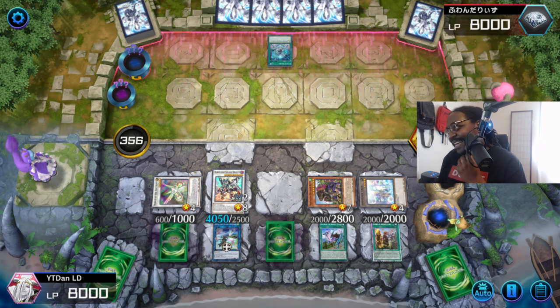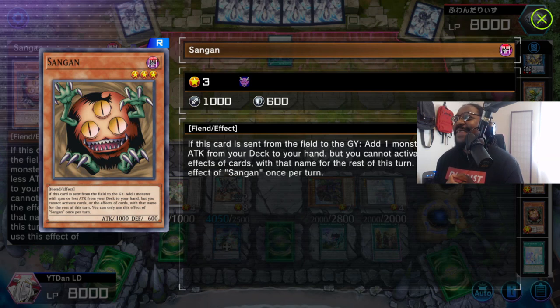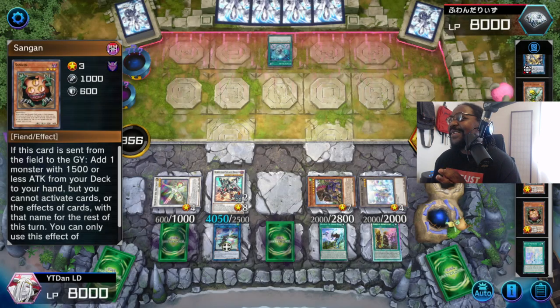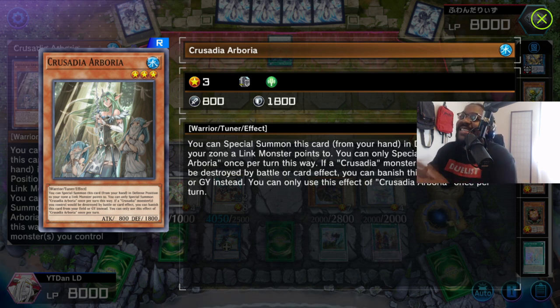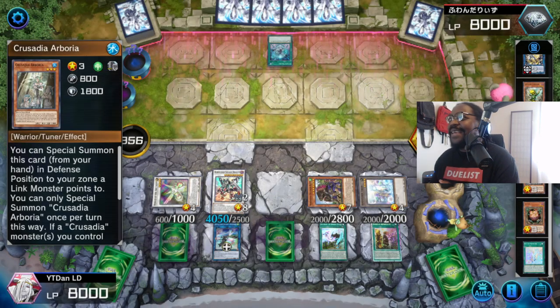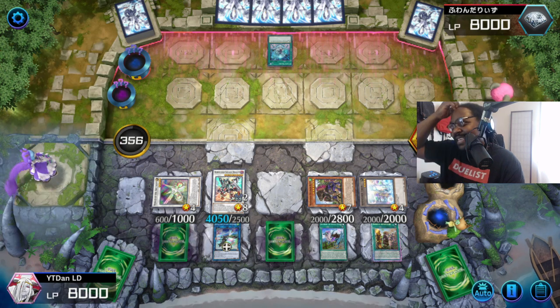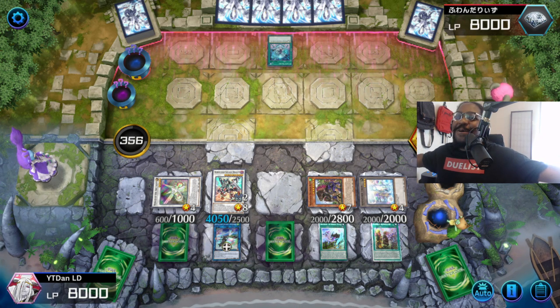You would think that with a card like Sangan, his effect would be a hindrance. They literally changed his effect so that you cannot activate cards once you search. But Crusalia Arborea works just fine because this card can be special summoned similar to how Cyber Dragon special summons itself. So because this card can summon itself, it's not using its effect — it's just a free summon. I don't think this man has anything. I think he's playing this and just going to let the time run out. That's even better to show how oppressive this deck is.